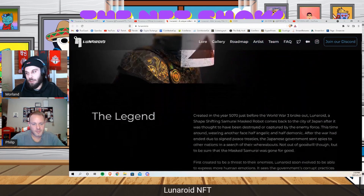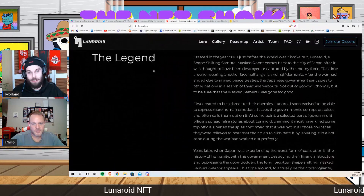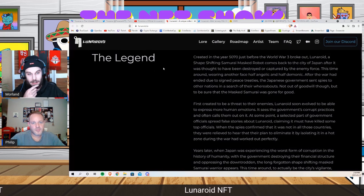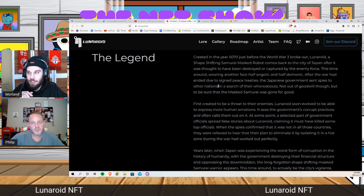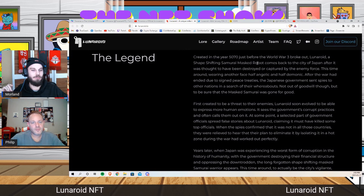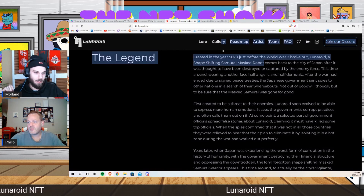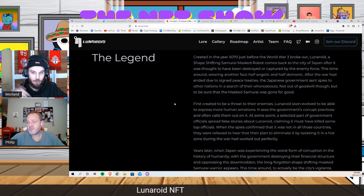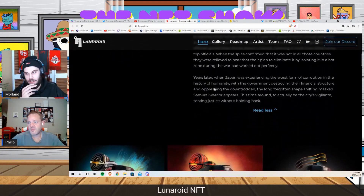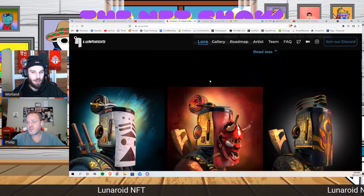If we take a quick scroll down, they actually have built out a bit of lore already for the character and for the project itself. It's a futuristic, shape-shifting samurai masked robot — that is what a Lunaroid is. The Lunaroids fought in World War III and then disappeared from the face of the earth, and now they're coming back.